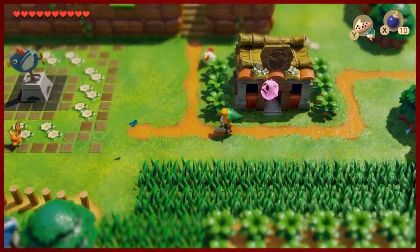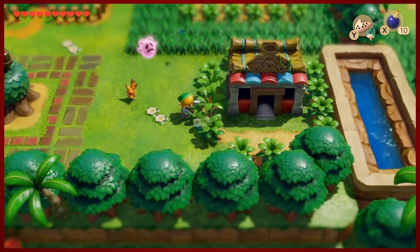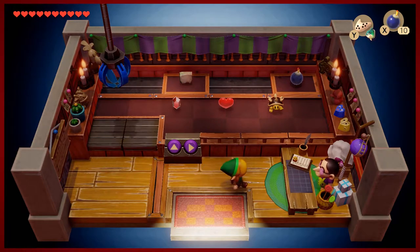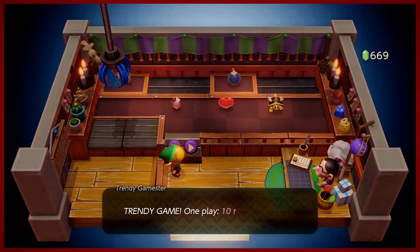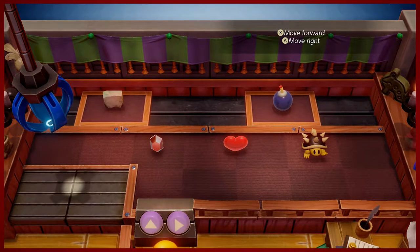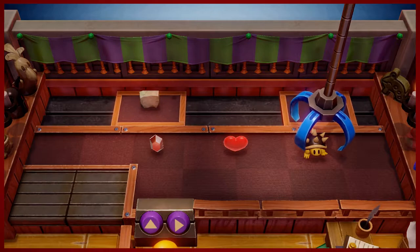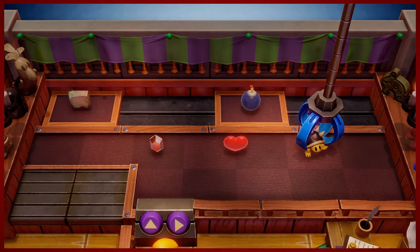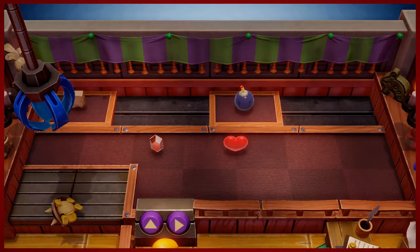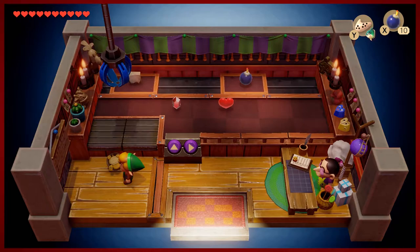Every time you complete a certain amount of dungeons - I want to say after every two - you have the opportunity to get more things from the Trendy Game. The one thing we see here that we want is that cute little turtle figure. Moving forward with X, moving right with A - that actually looks pretty good. Oh wow, look at that - the luck of the Irish paid off!